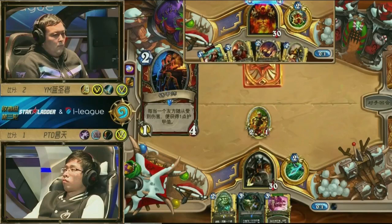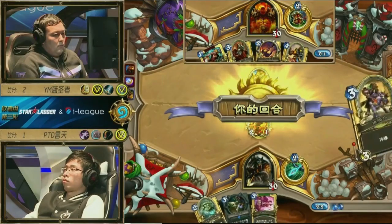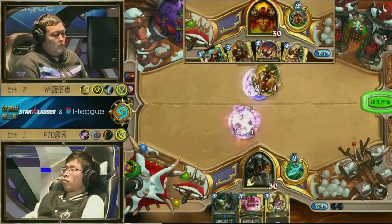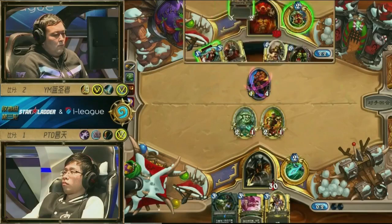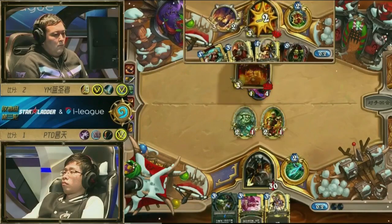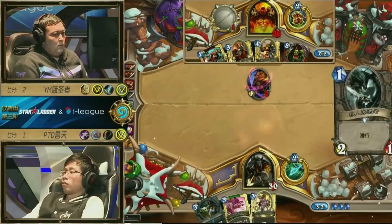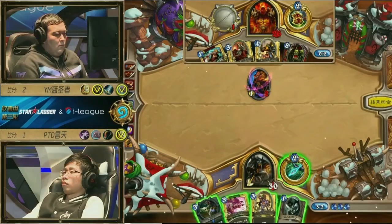I don't mind Coin Armorsmith here actually — it's a bit weak to another Abusive Sergeant, but other than that it's fine. Silence on the Armorsmith is super important here because that is one of the ways Robin is going to swing the game in his favour, gaining all that armour. It's kind of really back and forth at the moment. The only problem is when you're going to play the Wolf Rider now, you know there's automatically an easy answer in the form of just trading the Armorsmith away. It's kind of rough but we'll see what happens.